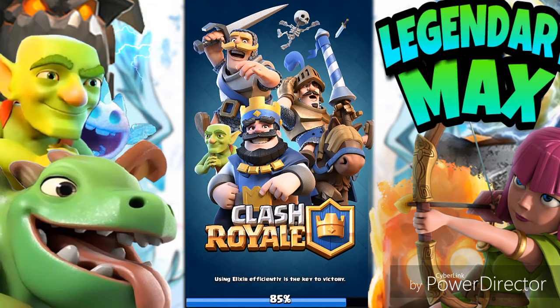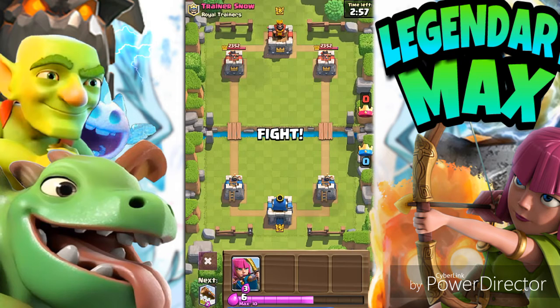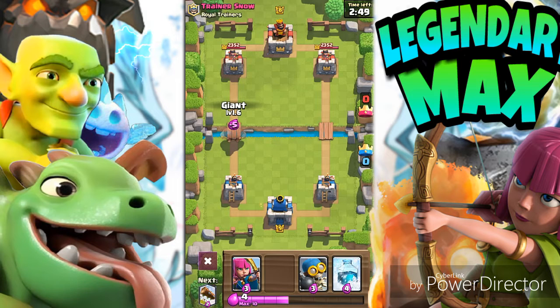You can use the Giant or the Mini Pekka behind the Giant to take out defenses. If there is a Skeleton Army or Goblin Gang in the way, use the Log or the Bomber. Test out the deck — I love this deck. I used this deck in the previous Crown Challenge.